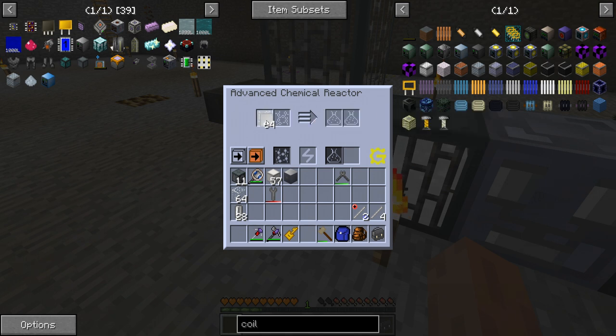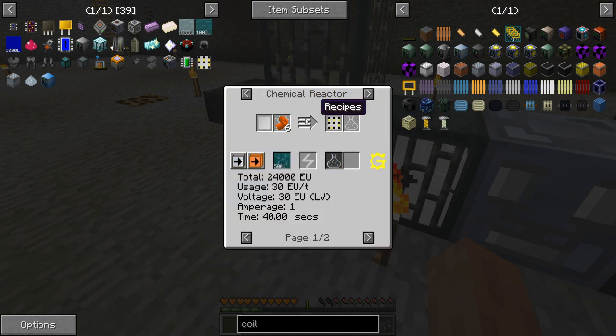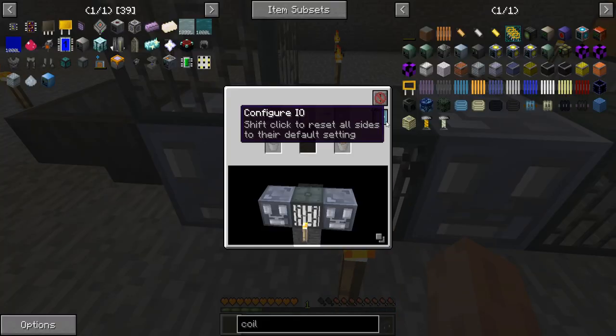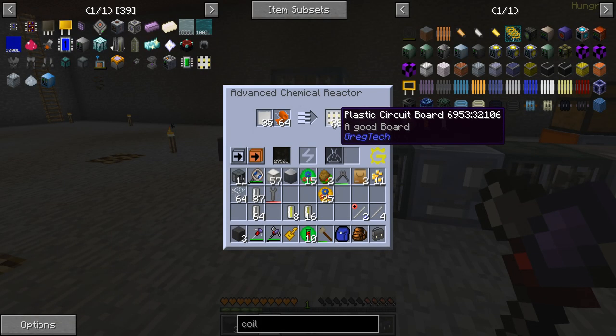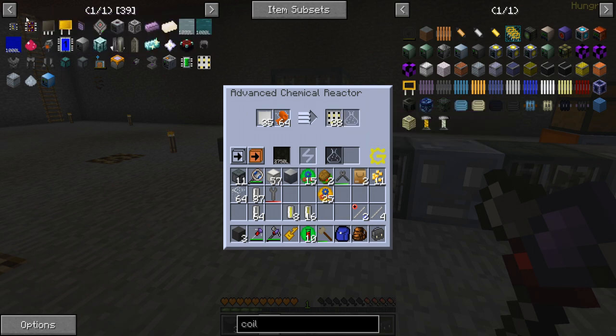There we go — the first 64 plastic circuit boards are done. Now we just need to react these with more copper foil, so I need to start getting more of that cooking up, but we already have 64 right here. I'm fairly certain we're going to get about 40 plastic circuit boards out of this, which is going to help us get into what we need to get into next.